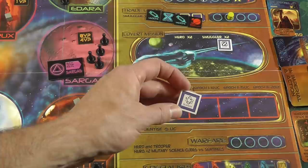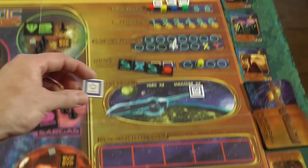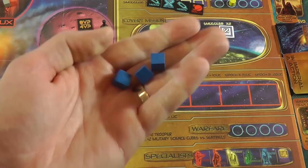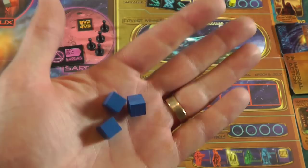Scientists: if placed in research tech, give you a five-credit discount. If you get them out to ship and land on a planet, you take the science lab cube and convert it, adding to your military science cubes. Instead of just having three, you'd end up with four, and you can collect up to ten of these. Where that matters is when you go to fight - if you've got more of your cubes in the bag than the other guy, obviously the odds are your cubes will be pulled out. Not guaranteed, but you're improving your odds.